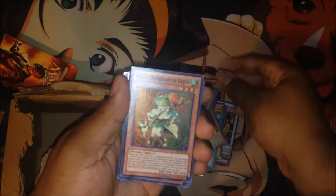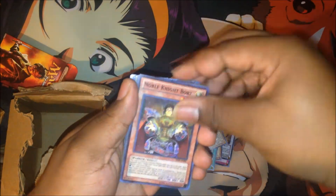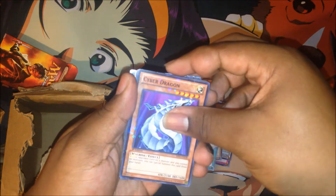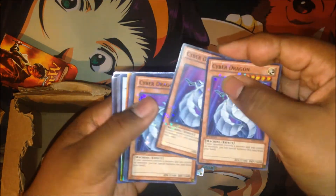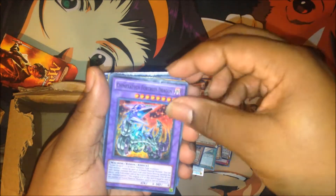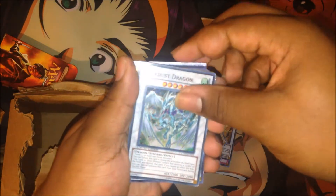Descendant of Gusto. I've got three of the boars — triple boars here. My star foil Cyber Dragons, because they look so nice. The Chimeratech Fortress Dragon — this is a bit tattered. My Stardust Dragon, because I did not have one.